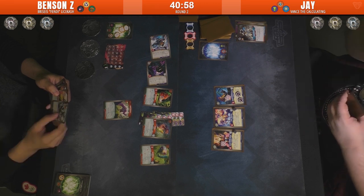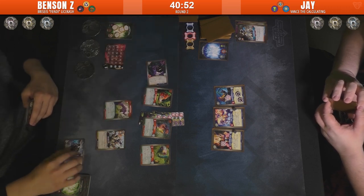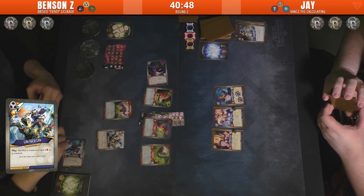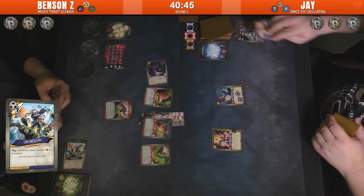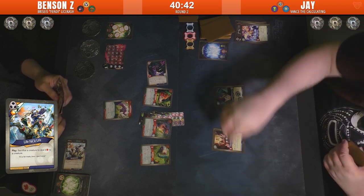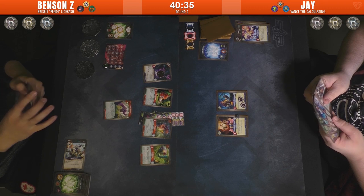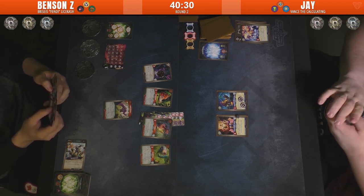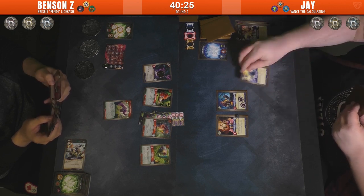I think it's Benson's deck with a bunch of Bad Pennies. Life for Life: sacrifice a friendly creature to deal six damage to an enemy creature. Just a Curse match. Six — oh, he was not giving himself plus one power — yes, it's the other one, sorry, because he had the extra shield. So he had the extra shield and the extra power.